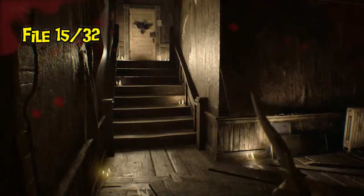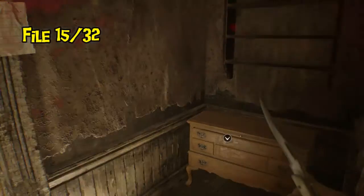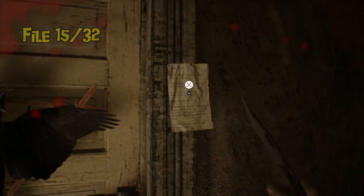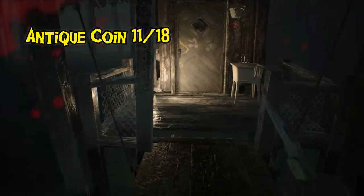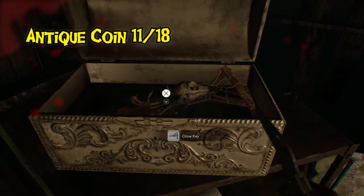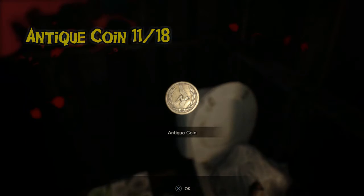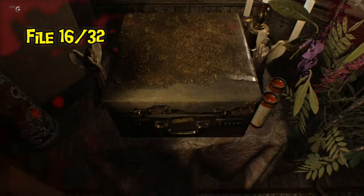Up by the locked crow door, there's a note from Marguerite telling you to stay away from her altar and trashing Zoe. Once you get outside to finish building your flamethrower, there's another antique coin — I forgot it was another toilet one. With your crow key, you go check out her altar and that's where the next file is, inside the case. This scared me the first time — it's Mia's watch for tracking Evelyn.